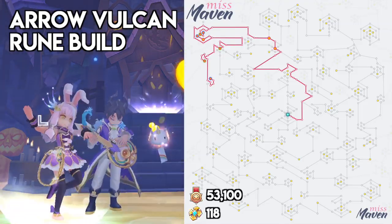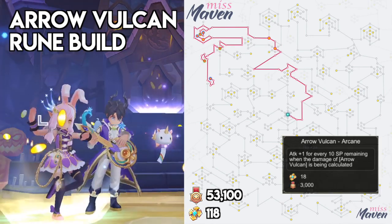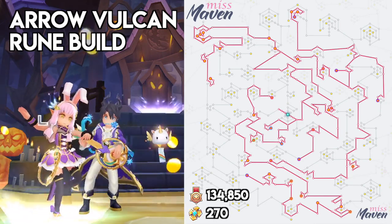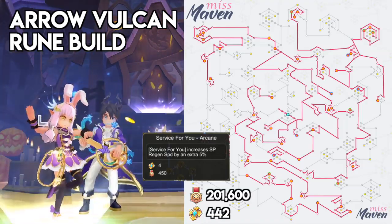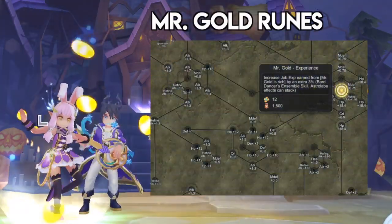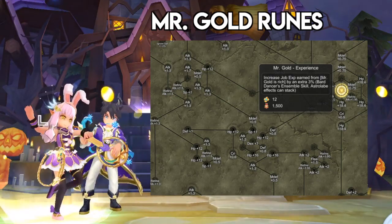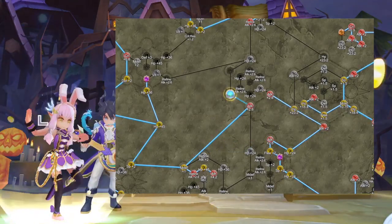For the Arrow Vulcan build, the minimum requirement is 53,100 contribution and 118 gold medals. This path activates the Free Arrow Vulcan Arcane runes which give a total of plus 3 attack for every 10 SP remaining, and the Free Arrow Vulcan Empower runes which gain a total of plus 18% Arrow Vulcan damage. Similar to Arrow Flurry, you may also further enhance Arrow Vulcan damage by activating the Elemental Arrow, Dex, Int, and Int Switch runes. You should also get the Service for You Arcane runes and Play Increased SP Recovery runes, since the damage of Arrow Vulcan is affected by your remaining SP amount. Take note that not all Mr. Gold experience runes are included in both rune paths — this rune increases Job EXP earned by an extra 3% when using Mr. Gold Is Rich. If you're farming with a bard partner, activate all 4 Mr. Gold experience runes. If you have remaining contribution points, allocate them on nearby attack runes. For Arrow Vulcan, you may also get nearby SP runes.